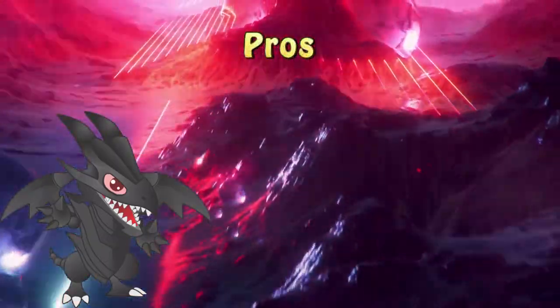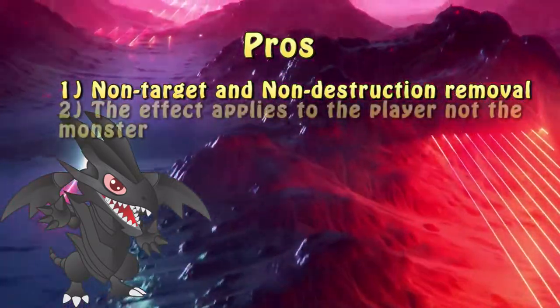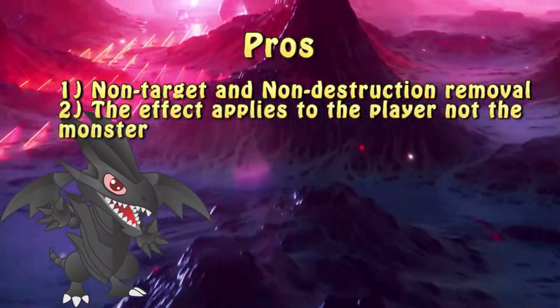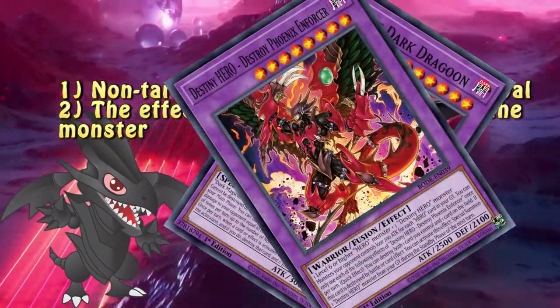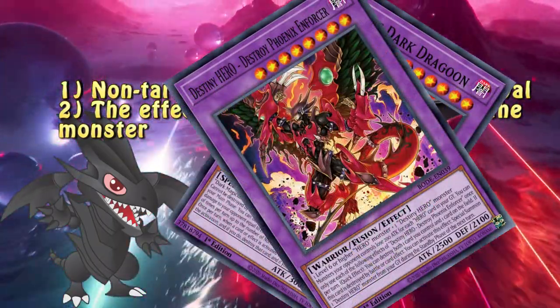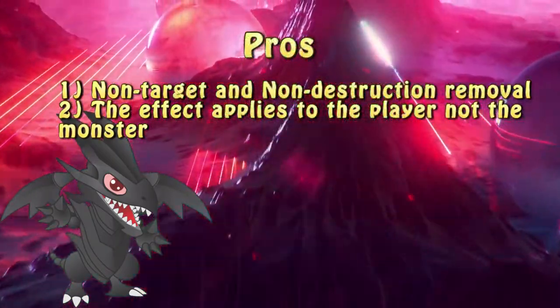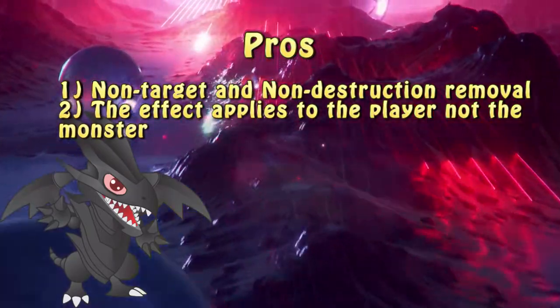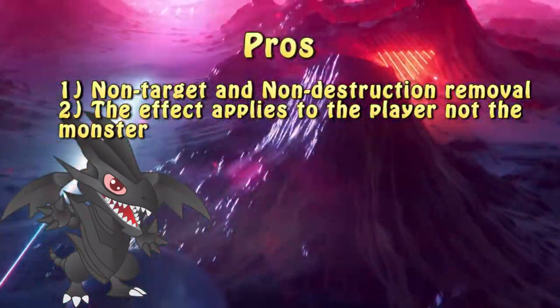The great strength of this card comes from two things: it's non-targeting, non-destruction removal, and the fact that it's not applied to the monster but to the player. The first one is quite self-explanatory — there are a lot of cards that cannot be targeted or float upon destruction. Herald of the Abyss bypasses both of those, making it a very powerful piece of removal. However, it's the fact that the card affects the player, not the monster, which is the stronger reason it saw competitive play in various side-decks.